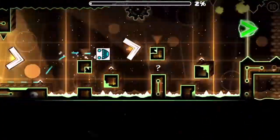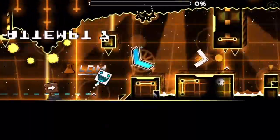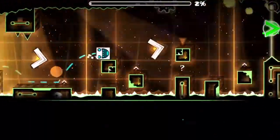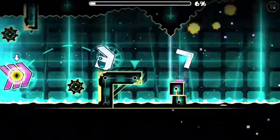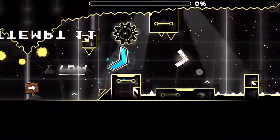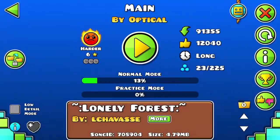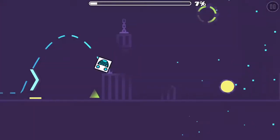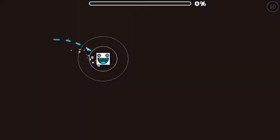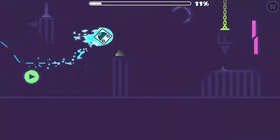Another idea is a scale trigger. I know a lot of people have talked about this, but I feel it would be super important — just being able to change the size of objects in a level, make things bigger, zoom in, zoom out, pop in, pop out. It would make things really cool and could give you a 3D effect.